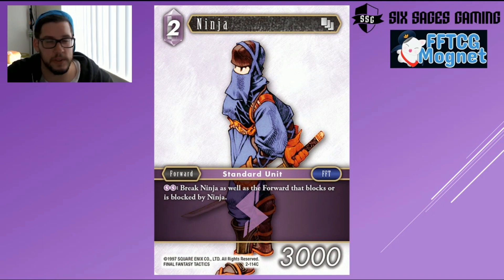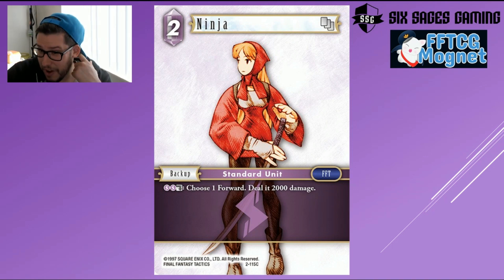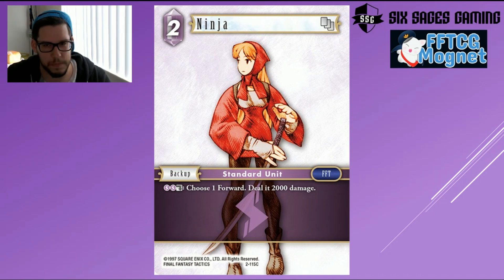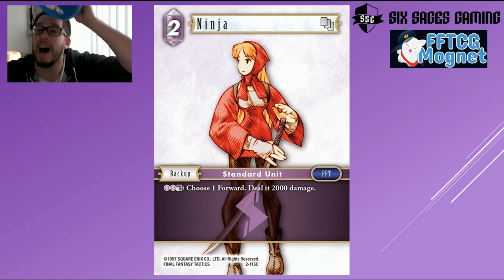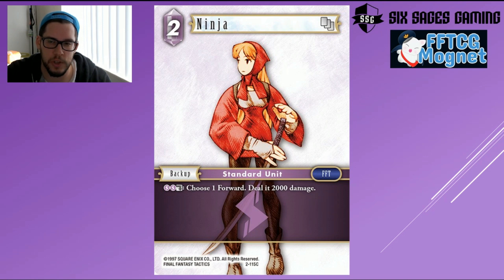Speaking of Ninjas that probably won't make it — there's a backup variant, a two-drop that chooses a forward and deals 2,000 damage. That's not in a good spot for Lightning. Even in a Mono Lightning deck I'm not convinced, just because of how limited backup space becomes within that solo element. Not at all exciting when playing two elements. Not excited about it.